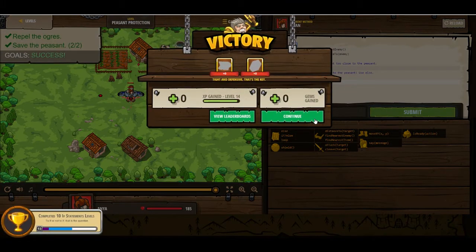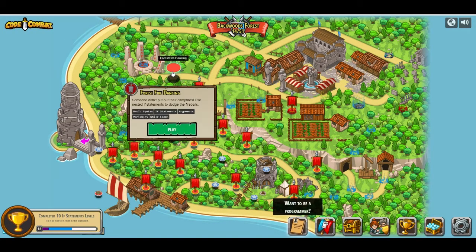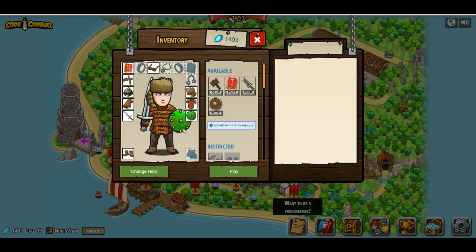There you go. Okay, no new items. Forest, fire, dancing. Someone didn't put out their campfires. Use nested if statements to dodge the fireballs. Basic syntax, if statements, arguments, variables, and while loops. I don't think there's anything that I need to add.